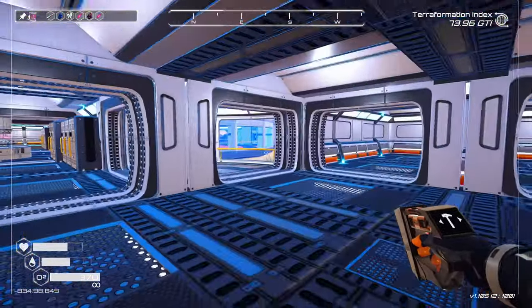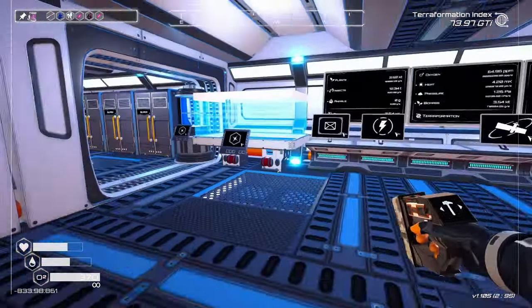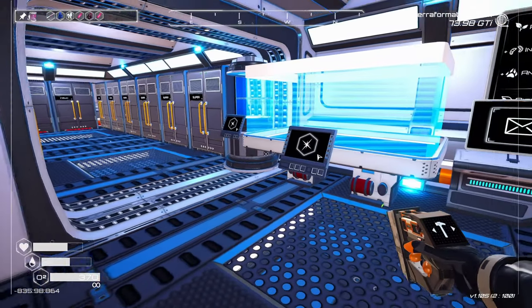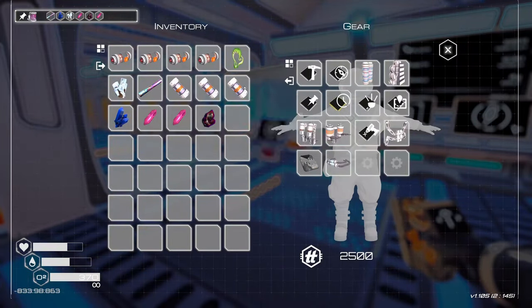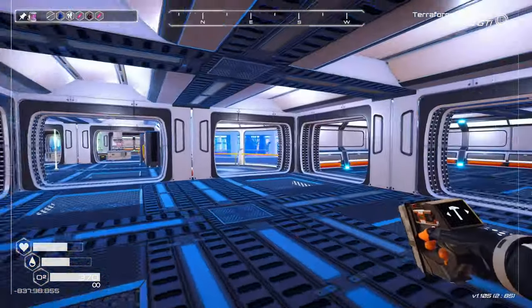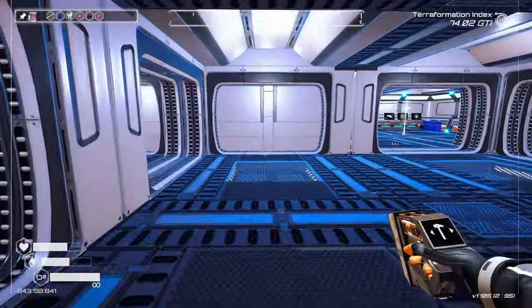Today we're gonna go explore some wrecks. There's new stuff and things — well, there's been new stuff and things, we just haven't gone and looked at it yet. I have already crafted some fusion energy cells, which is what we need to get into those locked doors and those ships, and we're gonna try with the nearest one to the base right now.